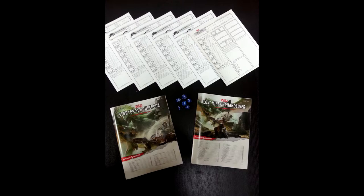Also included is a basic set of dice — one of each sort: D4, D6, D8, D12, and D20 — and a blank character sheet for participating in D&D Encounters events, which I won't cover here.